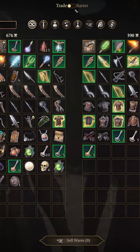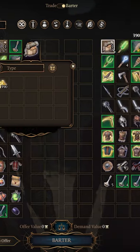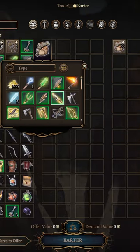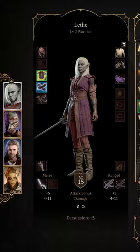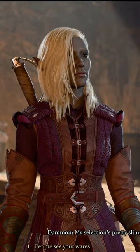How to steal everything from a trader. There's currently an arms race going on between Larian and the community trying to steal items from traders through bugs, and Larian hot fixing it. As of December 21st, this still works, but we'll see for how long.